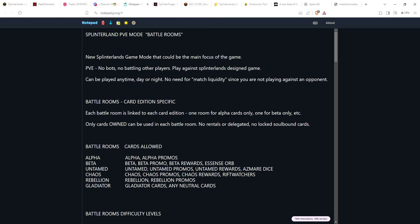The different battle rooms would be: Alpha — you could use alpha cards or promos. Beta battle room — beta cards, beta promos, reward cards, and cards from the Essence Orb set. Untamed — untamed cards, untamed promos, reward cards, and cards from the Dice set. Chaos battle room — Chaos cards, promos, reward cards, and Rift Watchers. Rebellion — Rebellion and Rebellion promos. Soulbound cards cannot be used until they are unlockable.